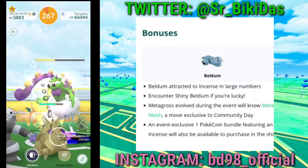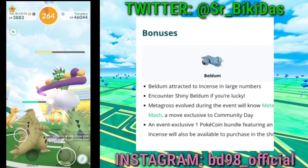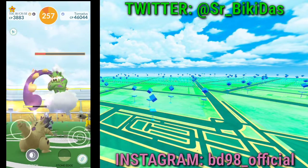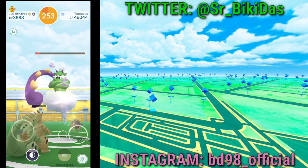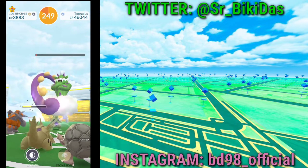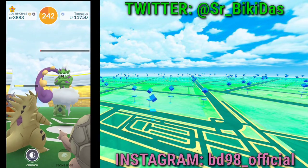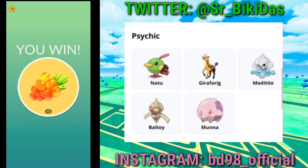Other Pokémon are also attracted to Incense alongside Beldum. Beldum is the featured Pokémon, but different psychic-type and steel-type Pokémon will also be attracted to Incense at different times throughout the event, rotating on an hourly basis.